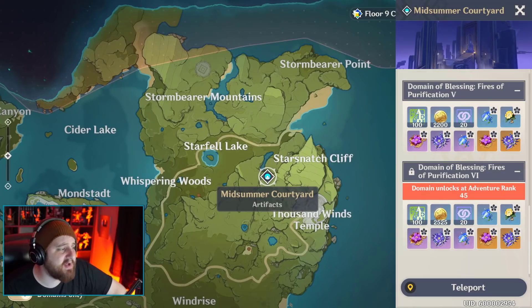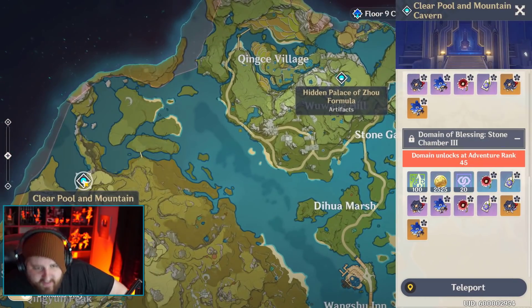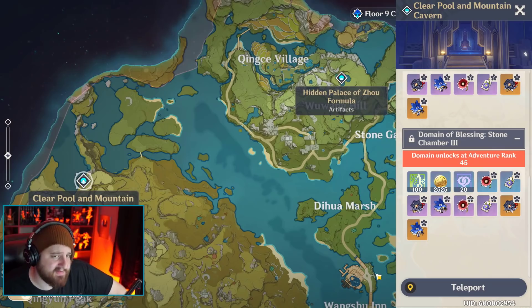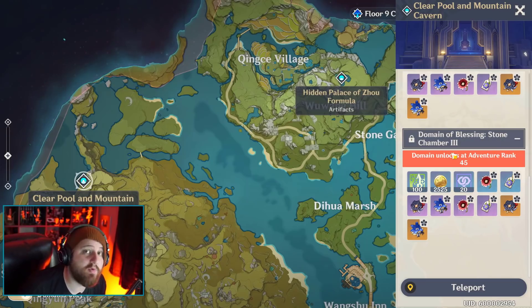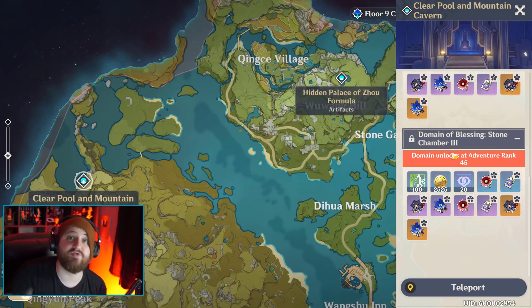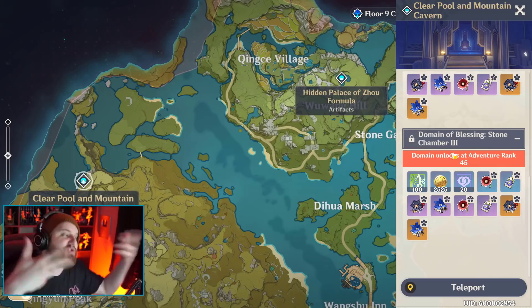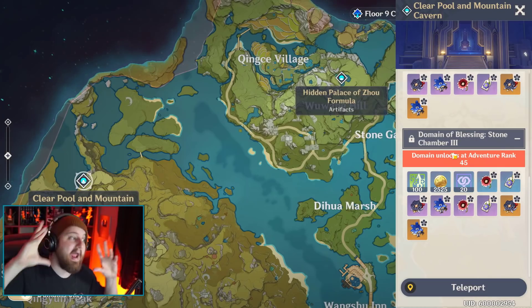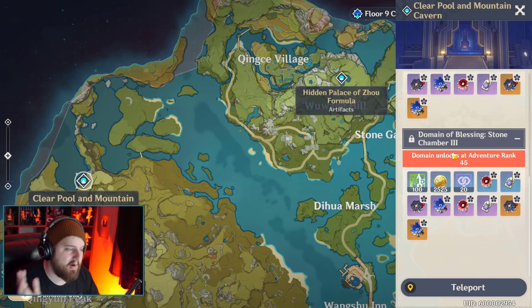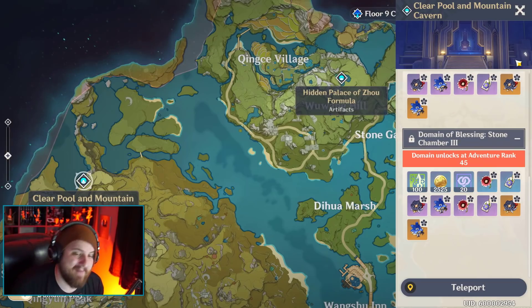The only set I would ever farm at Midsummer Courtyard is Thundering Fury, so that means only one in three drops I'm actually going to use. I don't really want to hard farm there early because I want to be careful with my resin. But Clear Pool and Mountain Cavern - talk about a sleeper set. This place has some gangster sleeper sets. Our best odds so far are two out of three. I want you to come along with me, think about how you want to build your characters, and apply this same knowledge to your own situation.